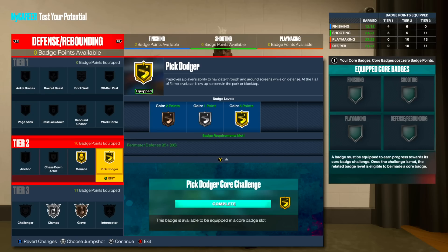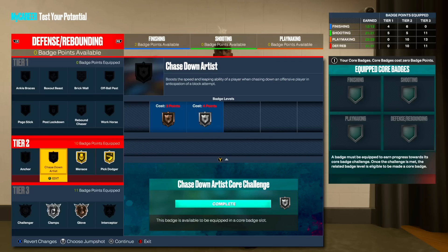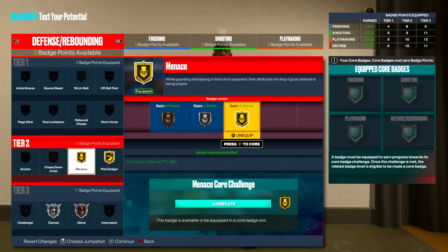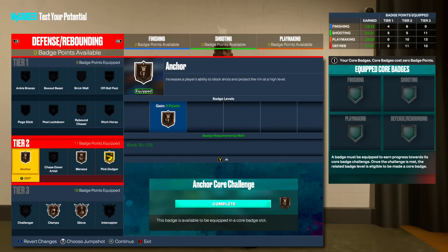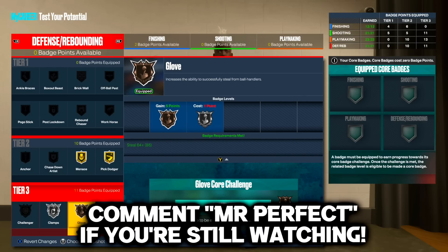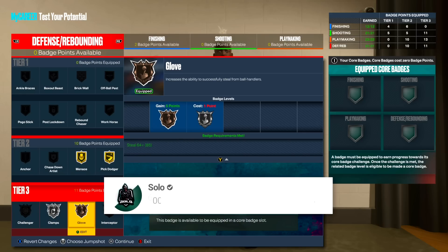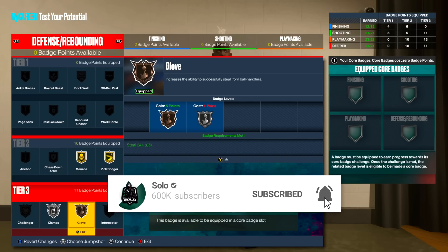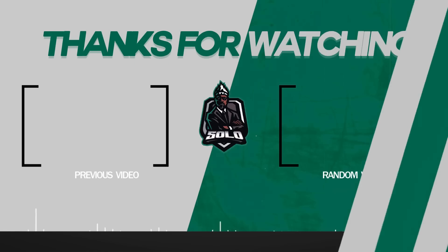For the last category, defense/rebounding with 21 badges: I put gold menace and gold pick dodger - I think these are pretty important. Chase down artist - I like this badge in previous 2Ks but this year I haven't really gotten chase downs with it, and a lot of people are complaining chase downs and blocks in general are not that OP. Anchor is actually the badge you want if you want to get blocks - if you do that you'd have to drop clamps down to bronze. I'll probably mess around with it but this is the setup I'm going with: clamps on silver, glove on bronze. And that is the Mr. Perfect build in NBA 2K23.